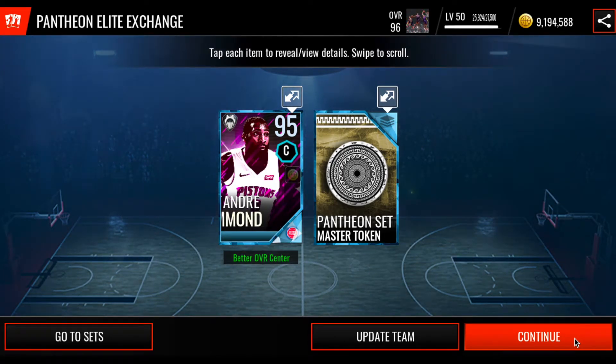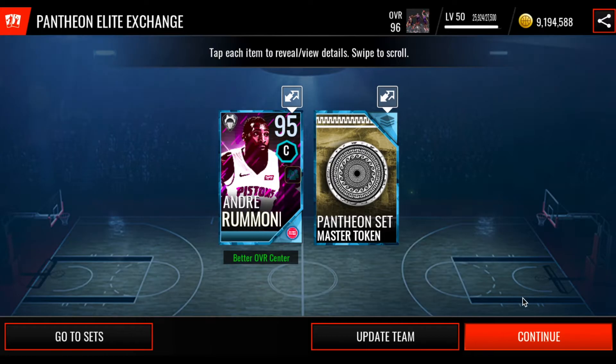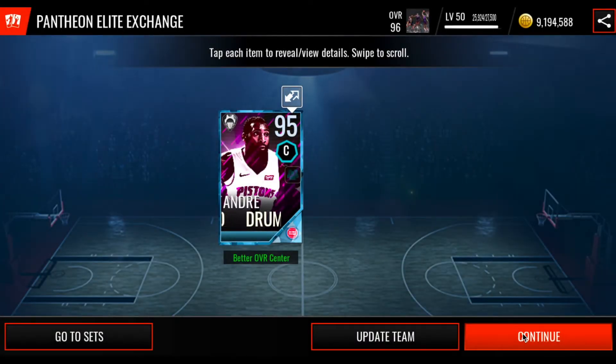Okay, so one owns a Pantheon set master token, and another one — 95 overall Andre Drummond. That's a pretty bad pull. I actually pulled him during the team of the year promo. I believe he's an Honorable Mention — I pulled him from one of the Honorable Mention Platinum Packs. I was super hyped then, but now this is just a terrible pull. His stats are not bad, don't get me wrong, but this is not the pull I was expecting. Not at all. I guess we'll put this token into the set that we won't be completing, because that set is crazy.